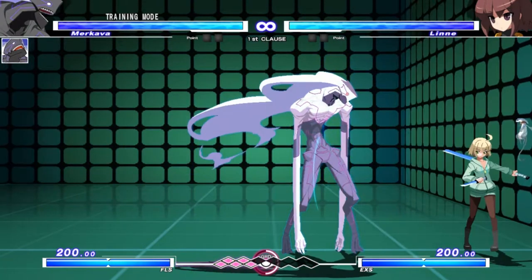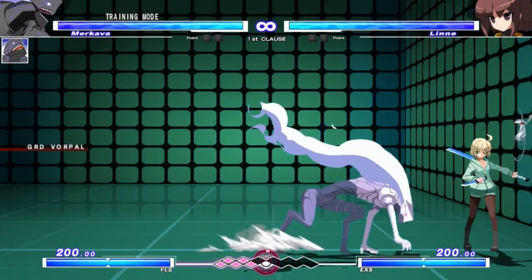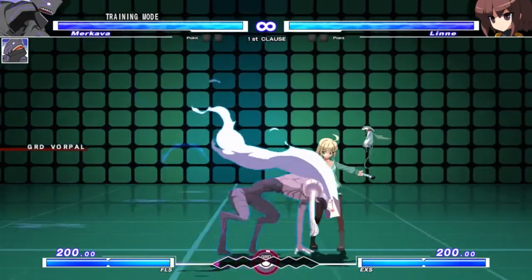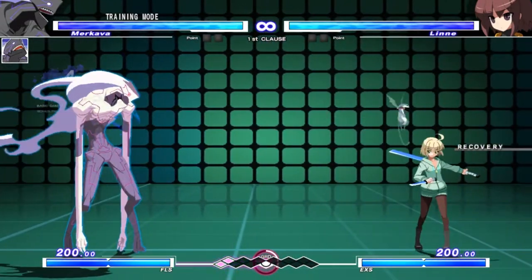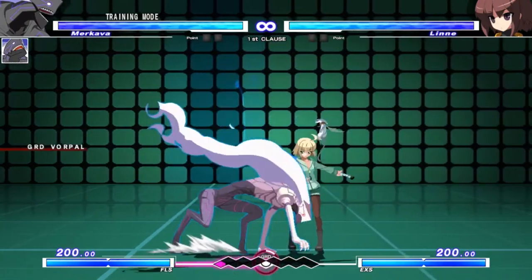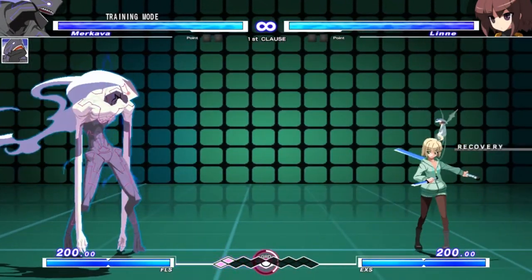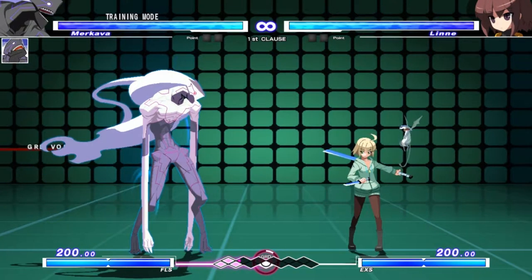If you try to throw someone in or directly after block stun or hit stun, you'll get what's called a yellow throw. You see the yellow rings? That means they have a larger tech window, meaning they have more time to react to the throw and tech it. You don't want that. You want to throw them after the hit stun or block stun, or the short duration after it has ended, so you get the neutral throw.